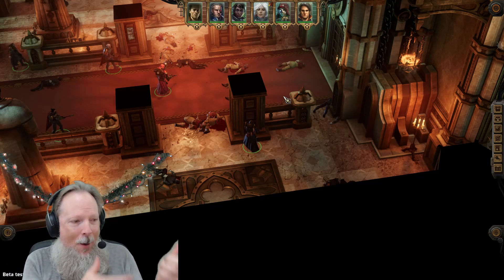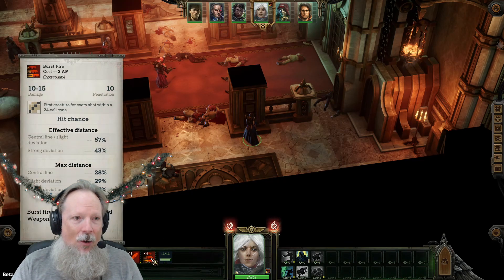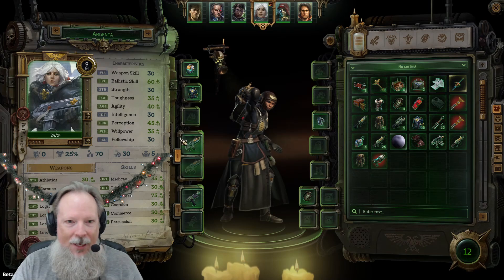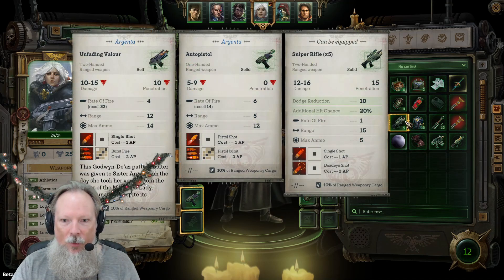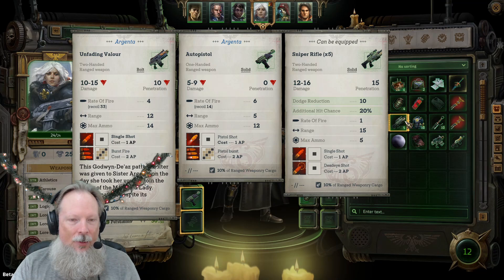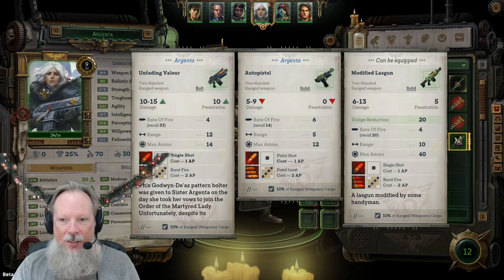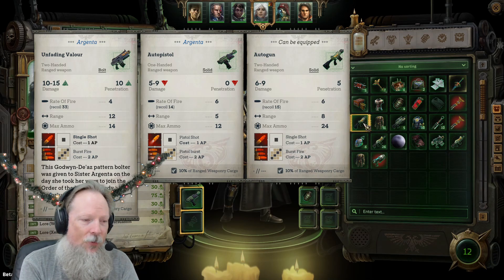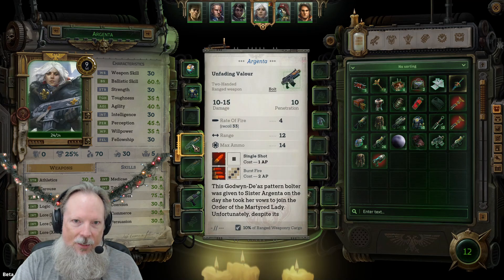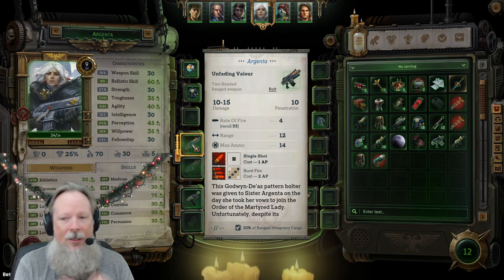My Marksman just went in and went bang, bang, bang, bang, bang, bang, bang. I love the Marksman — it's so cool once they get going. Now, burst fire — this is important to understand — is dependent upon the weapon type. Her weapon does single shot and burst fire, but looking at other weapons: the sniper rifle does single shot and dead eye shot; the auto pistol does pistol shot and pistol burst; a modified lasgun does single shot and burst fire. They all do different things based on what they have. You just need to check the ranged weapons you have to see if they offer different attack methods. The weapon they give Argenta out of the gate, Fading Valor, is totally worth it. When you're playing your own character as a Marksman, you'll be able to customize it as you see fit.